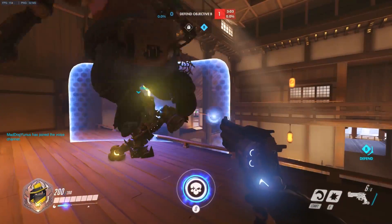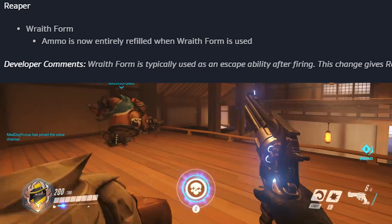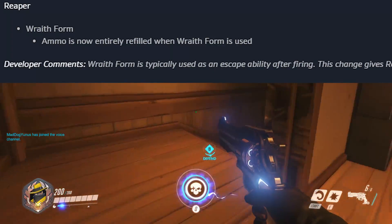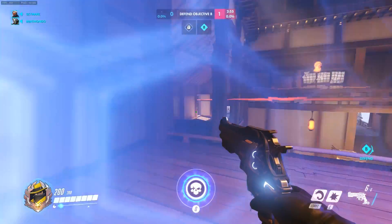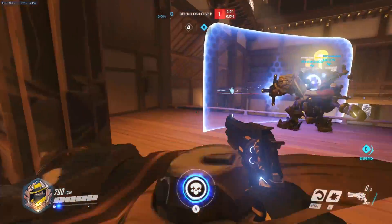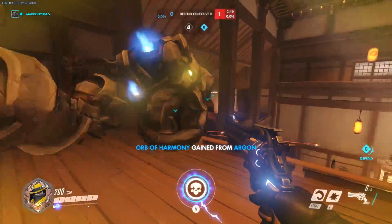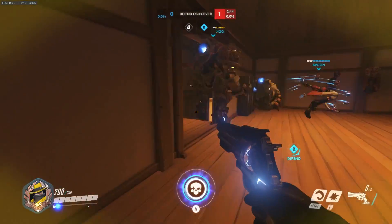One small change to Reaper: when you go into Wraith form, his weapons are automatically reloaded. You could already do this manually by pressing reload before entering Wraith form, but this is a quality of life improvement for Reaper. Now when you exit Wraith form you'll have a full clip, which is very helpful.